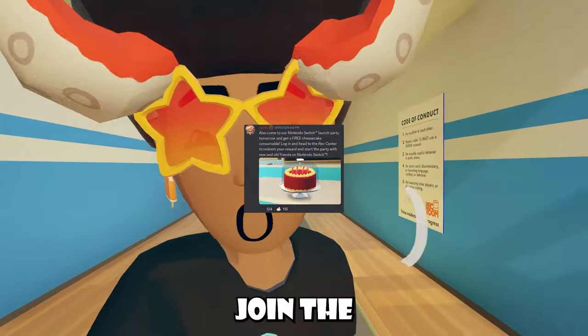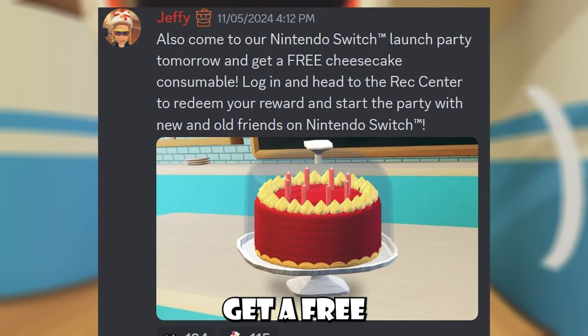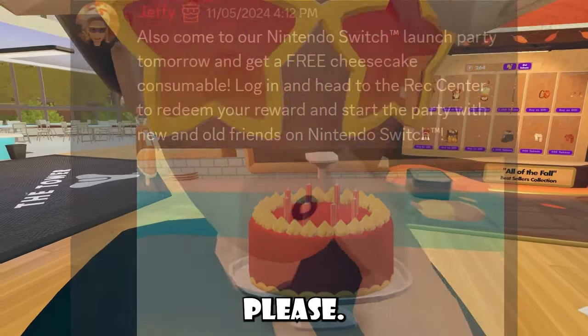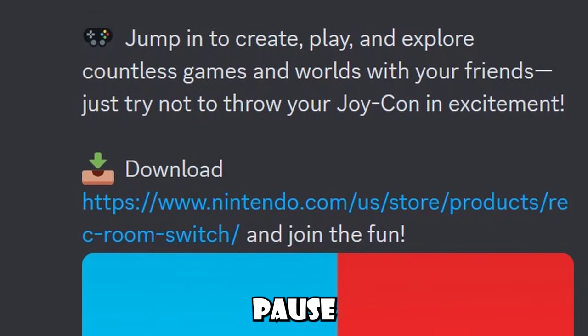Believe it or not, you can actually join the launch party of Nintendo Switch, and all you have to do is log into the Rec Center and you get a free cheesecake. I'm pretty sure it's still a thing now — if it's not, be sure to comment down below. We also got an announcement about it, you guys can just pause and read.